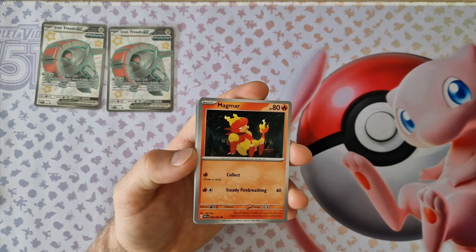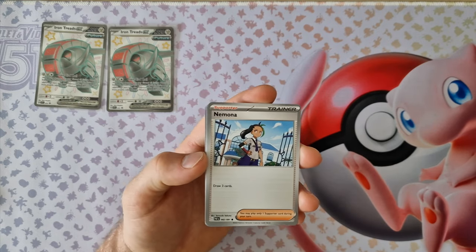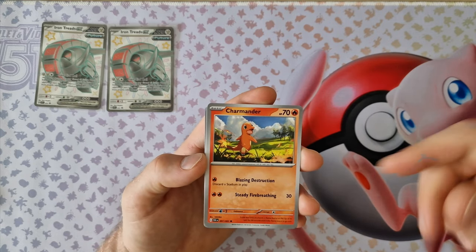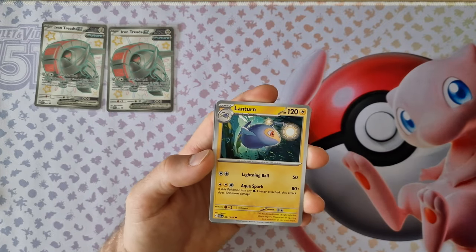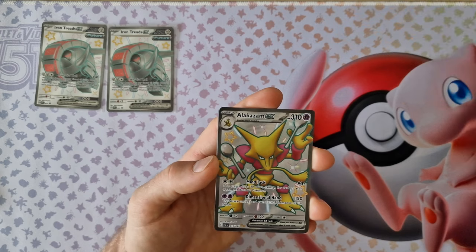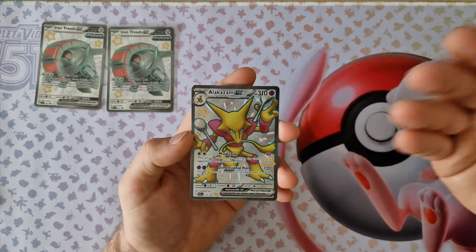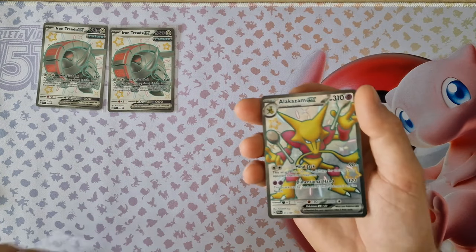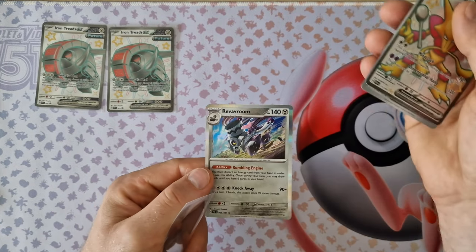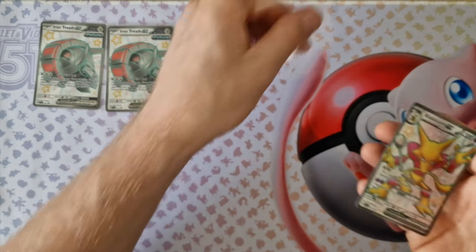This is the next edition. Pokemon from the first 151 — Magmar, Charizard. Next, what I think we have today: Clive, Alakazam EX — nice, shiny. Frostbooster. Last card: Technical Machine, Reversal Room.